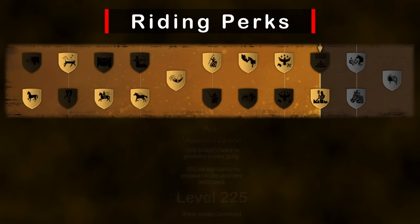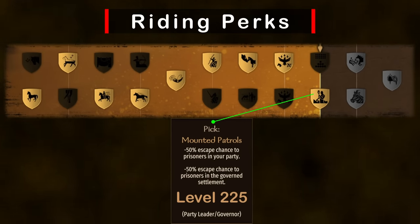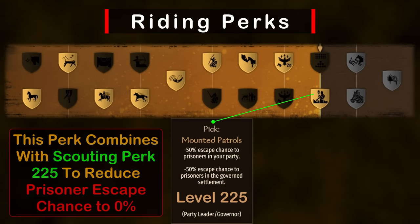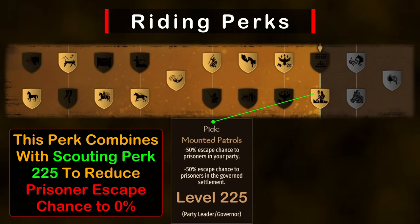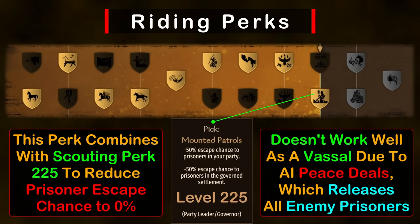Moving on to riding. There are some decent picks here, but the only necessity is level 225 Mounted Patrol. We'll be combining this perk with another from the scouting tree to reduce prisoner escape chance down to 0, effectively holding onto them as long as we wish. The only caveat is that once peace is declared they will be released, making this combo not as effective while serving as a vassal, but incredibly powerful as a solo clan or as the king.